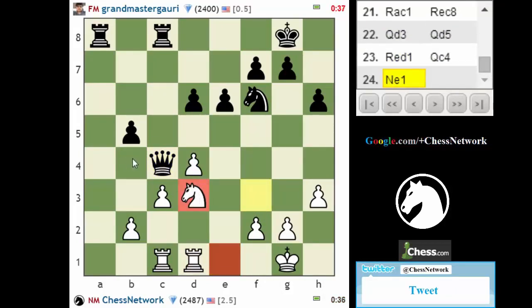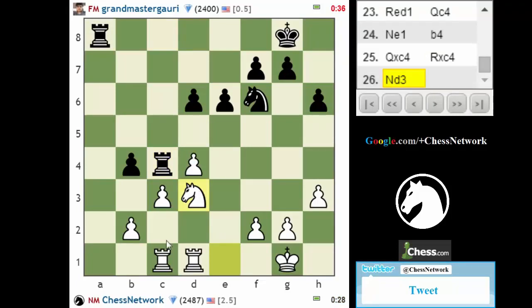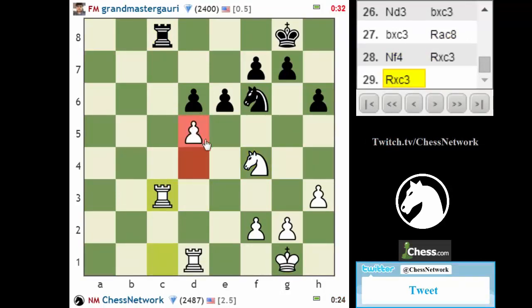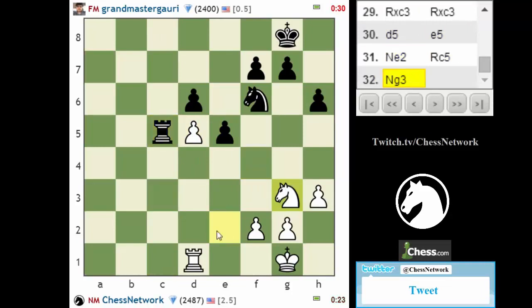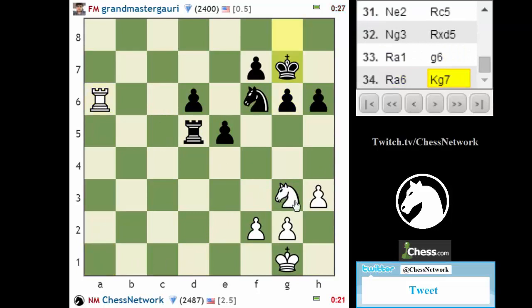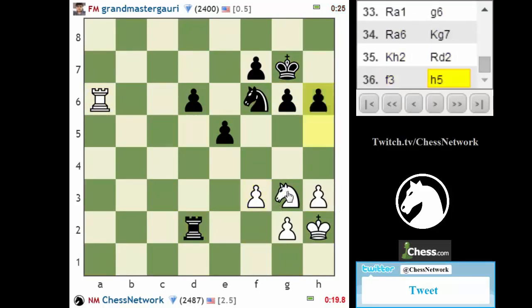Let's do this — my knight could be very good on b4. I don't quite get that in this position. This is going to be tough, I'm in for a long road ahead. I guess this — that pawn's going to drop now. Got to keep this guy around. Without the knight I have nothing for sure.